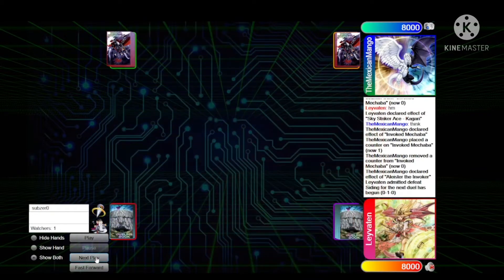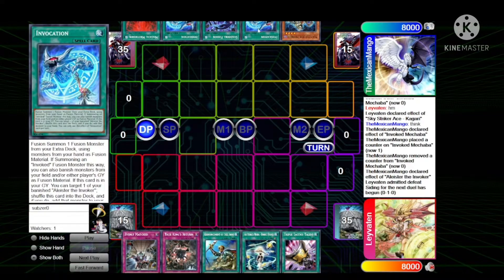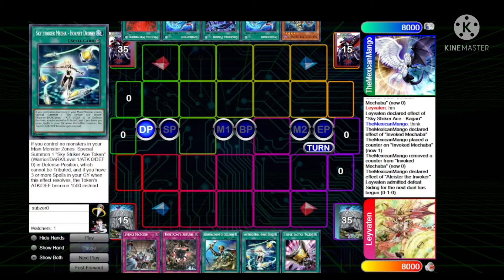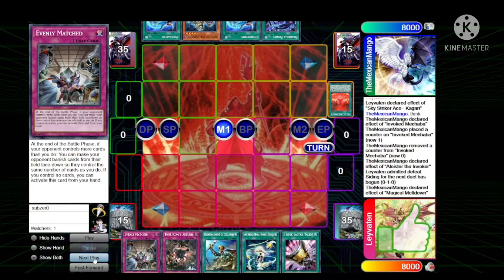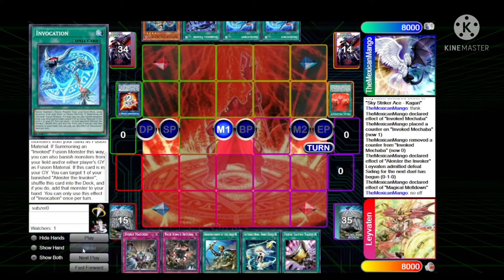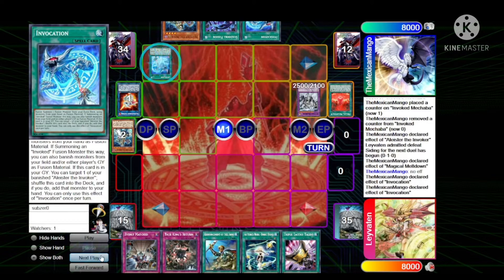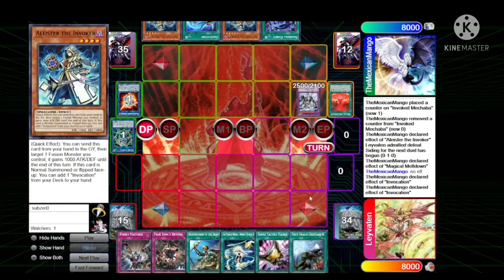Game one done — Levy's gonna choose to go second again. Mango opening up Meltdown, Invocation, Shaddoll Fusion, Invocation, and Aleister — combos with Meltdown, that's insane. Levy opens up Evenly, True King's Return, Rhoda, Hornet Drones, and Talents — not too bad. Mango's gonna start with Meltdown and Aleister — the Invoker. Gets Aleister effect — he's probably only on two Invocations. Go into Almiraj, Secure Gardener, Invocation effect same as last time. Mechaba, Invocation effect, get back Aleister, and then he's gonna pass turn.